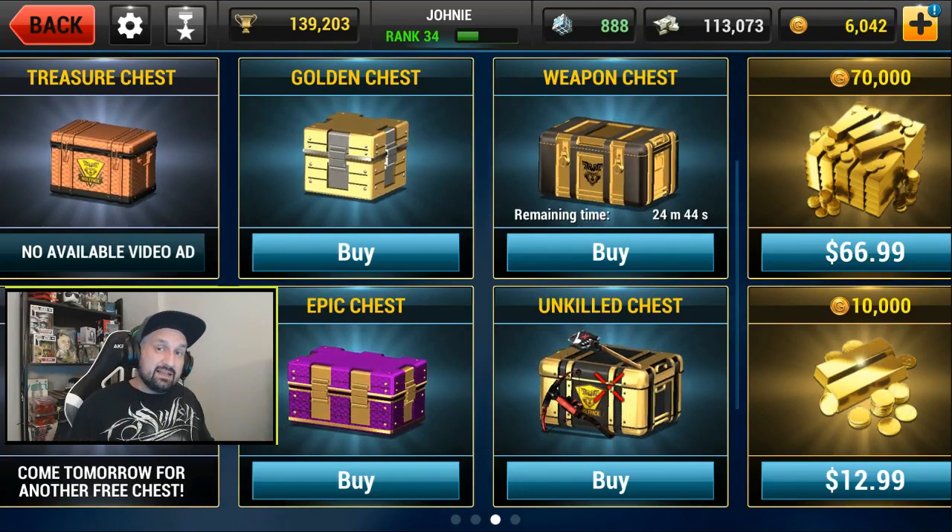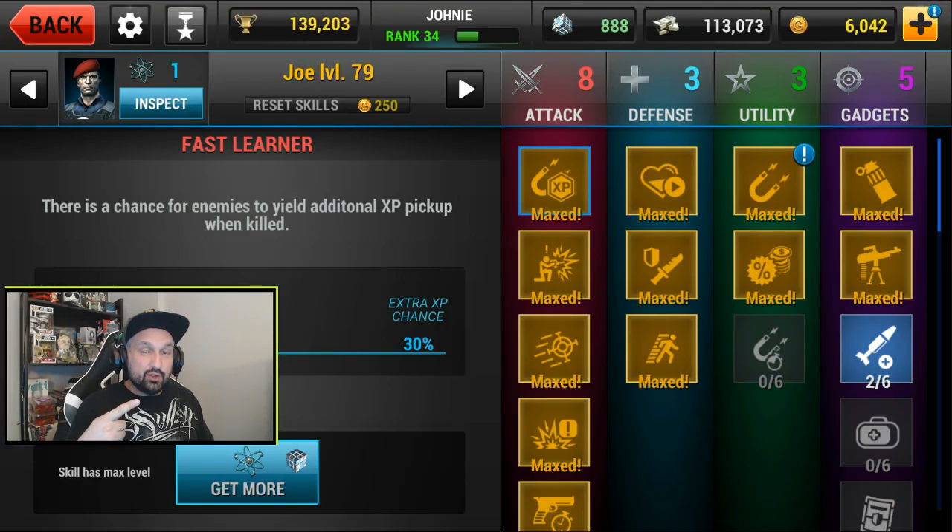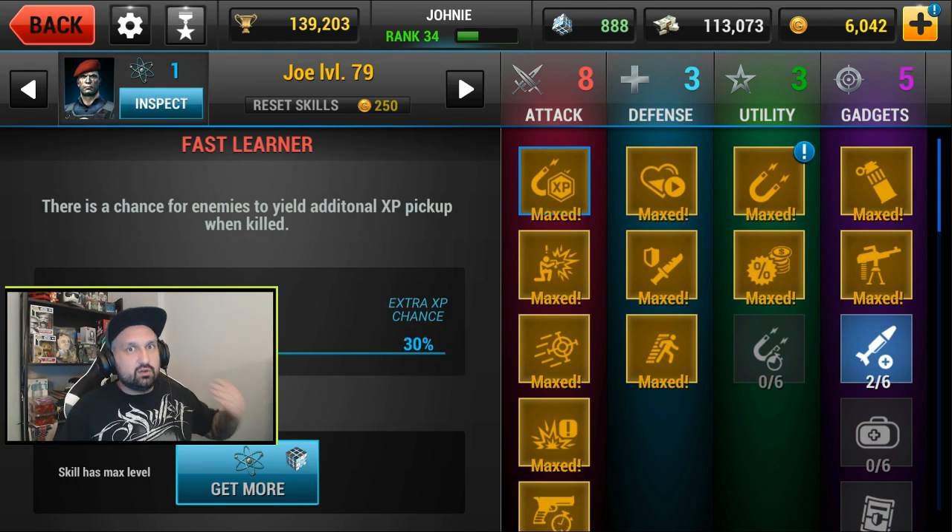A lot of stuff happened since my last Unkilled video. First thing is my Joel progress - Joel is level 79. I had a Joel blueprint in the shop for 1,500 gold and I was able to buy it. I went straight to level 66, and a couple days after in my daily free chest I got another Joel card, so now I'm able to go to max level 99. I'm stuck at 79 right now since it costs a lot of cash to upgrade, but let's do a couple more levels right now.